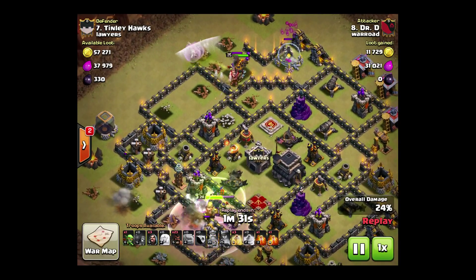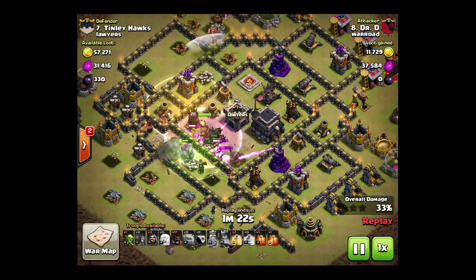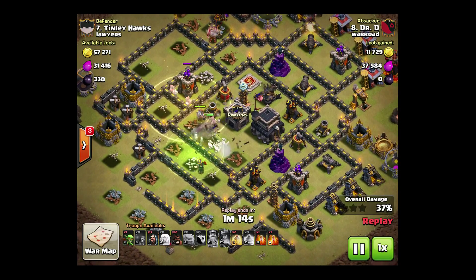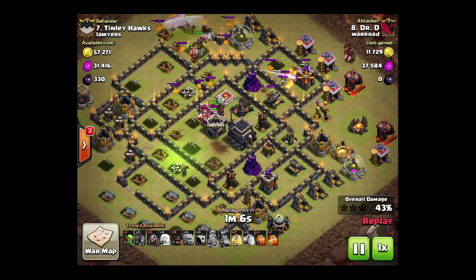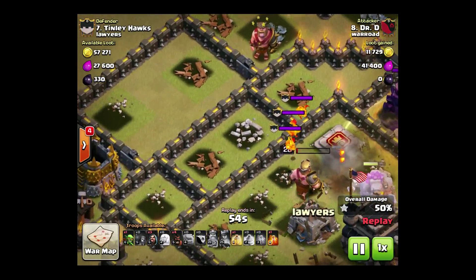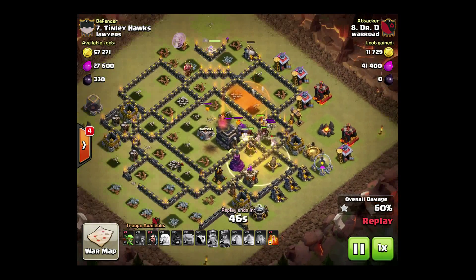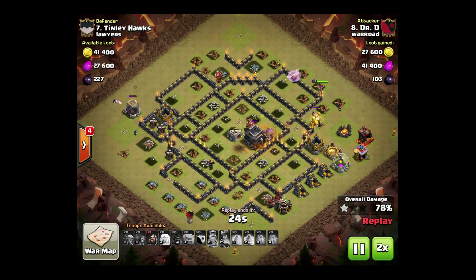Right here is really nice — that Hound got pulled out and drawn to the Queen, who is going to sit there and take care of the Hound. Not only did the Queen take care of the King and those top buildings, now she's working on the Clan Castle, while the Kill Squad got in here and took out a quarter of the base and the enemy Queen. We have Hogs already working, two heal spells in the bag, and 12 Hogs yet to deploy. Giant Bomb spots have been eliminated — she's taking out a potential Double Giant Bomb spot right here at 10 o'clock. Everything was well thought out — a very complicated attack, but everything worked perfectly and this base just gets absolutely crushed.